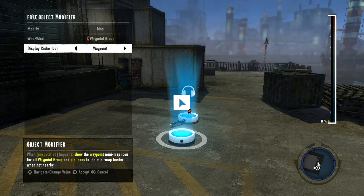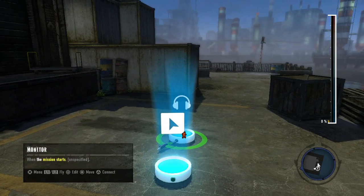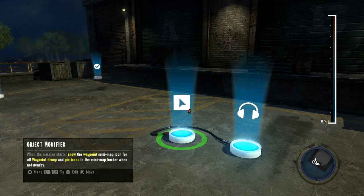Press X to save the changes. For this example, I'll be using a monitor set to Mission Start, so attach the monitor to the object modifier. With this setup, the smart text will read: when the mission starts, show the waypoint minimap icon for all Waypoint Group and pin icons to the minimap order when not nearby.